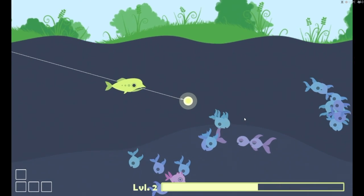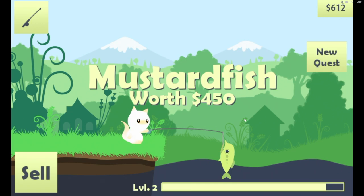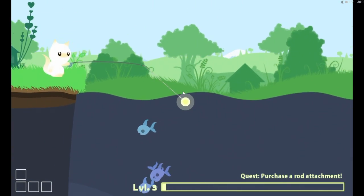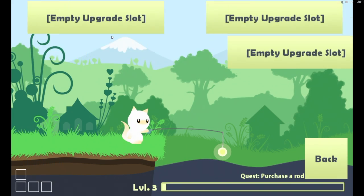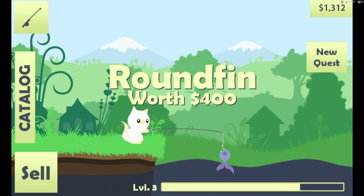Oh, it does turn into that. Don't struggle. Accept your fate. New quest: Purchase a rod attachment. Click the equipped rod in the item shop to purchase upgrades! Ooh, diving lure. We got him.